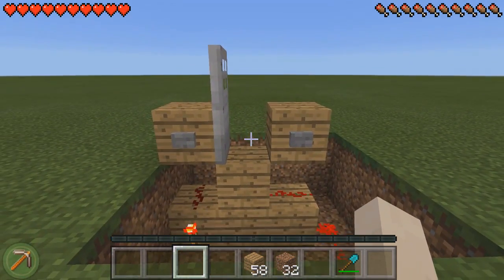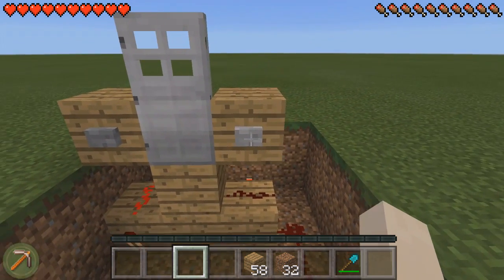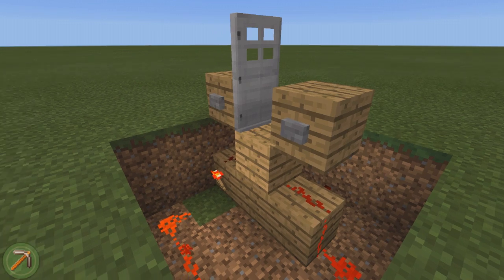And we are basically done. So if you want to close the door, all you simply have to do is trigger this left one, and the door will now close. If you want to open it, simply press the right one. Now if you're new to my redstone tutorials, I actually go over how this works, just so you guys can actually learn from it instead of just showing you how to build it.